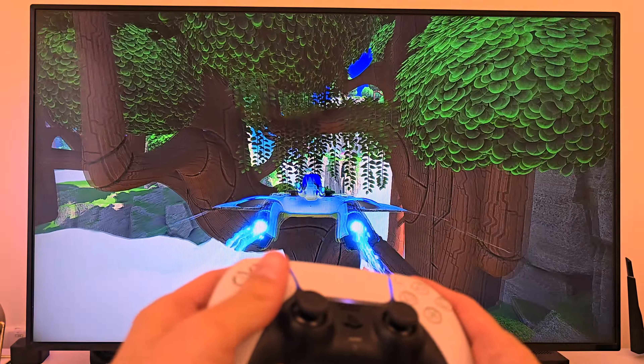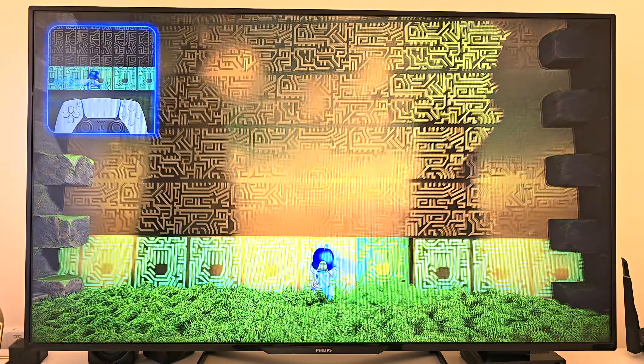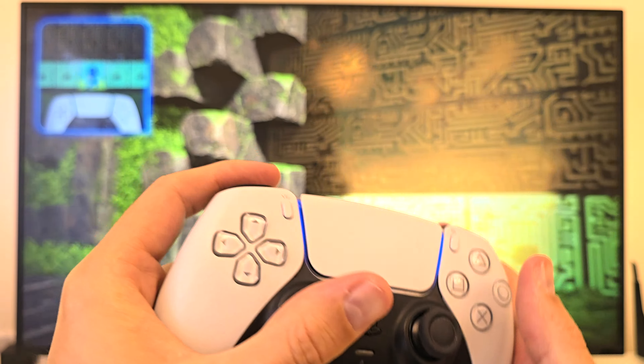Let's talk about the DualSense controller, though, because this is where the game truly becomes a full sensory experience. The controller doesn't just sit in your hands — it feels like it's part of the adventure. With Astro Bot, PlayStation has taken the DualSense to new heights. Every little movement Astro makes — every jump, punch, slide — you feel it. The haptic feedback is just amazing, so finely tuned that you can tell exactly what's happening just from how the controller vibrates. When Astro jumps or lands, the adaptive triggers give this slight tension, adding to the realism, like you're right there with him.